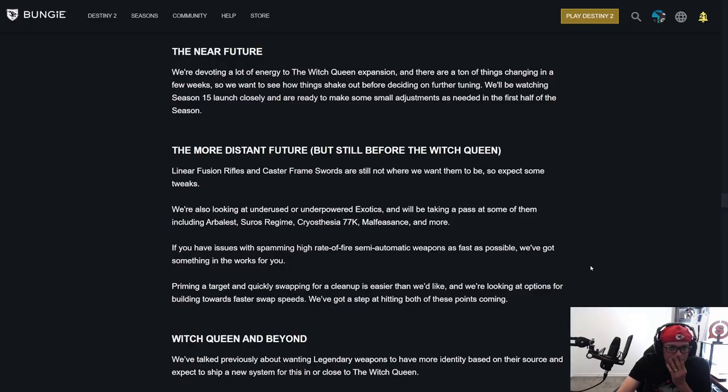They'll be watching Season 15 launch closely and are ready to make small adjustments in the first half of the season. In the more distant future but before Witch Queen: linear fusion rifles and caster frame swords are still not where they want them to be, expect a few tweaks. They're also looking at underpowered exotics including Suros Regime, Cryosthesia, and Malfeasance. Please don't touch the Arbalest — just use it for PvE. Anytime a dungeon comes up people go Arby.